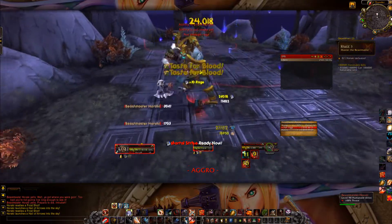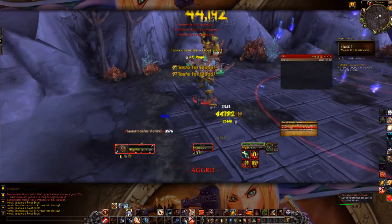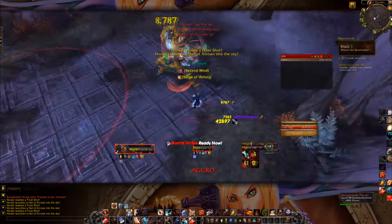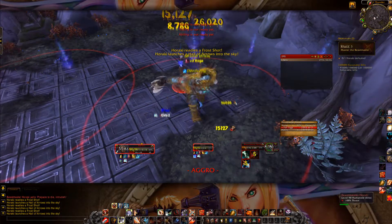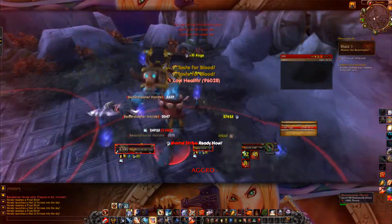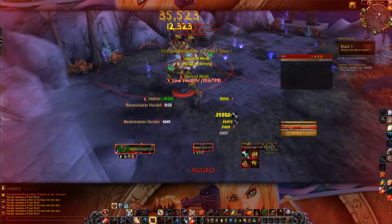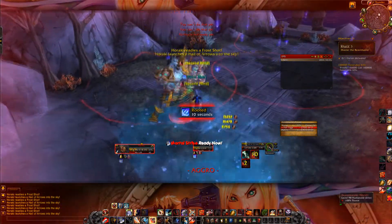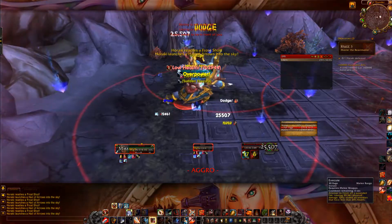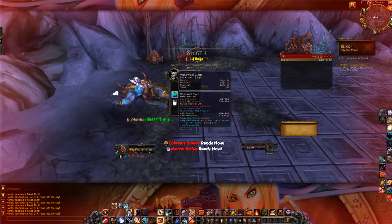We're laying down some heavy damage on them right now, showing how glorious the Bloody Text add-on looks. When he does that little blue thing, you want to get out of there. I wasn't showing the perfect way to do it because I was distracted when filming this and had a lot of things to focus on IRL, but we live through it anyway and kill them, getting our little bits of loot.